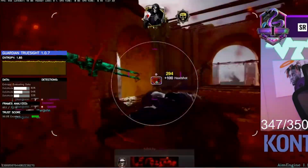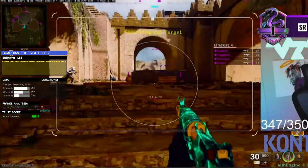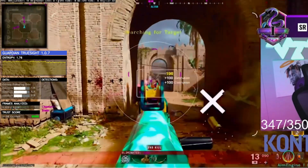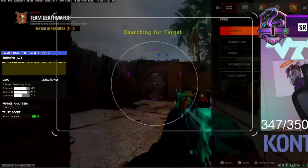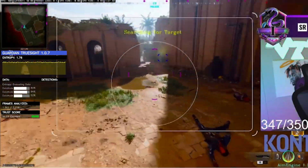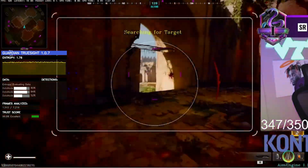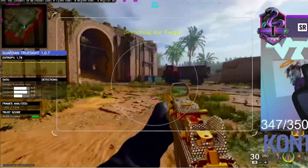Sometimes I'll get normal looking kills with a sub just because it's so close. It'll see their pink dot, but it's not one of those things where it insta-snaps. Far range, you really notice it. You'll see it at medium range too. It's not even great far range — the pink dots are so far away that the capture card has a hard time reading the player.